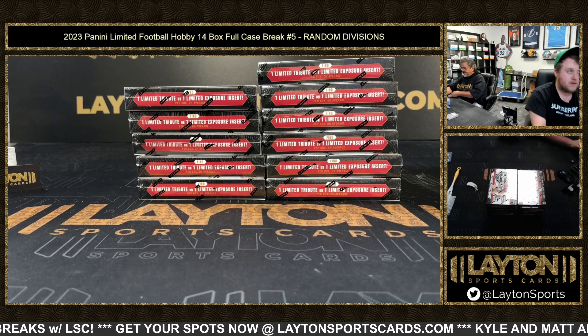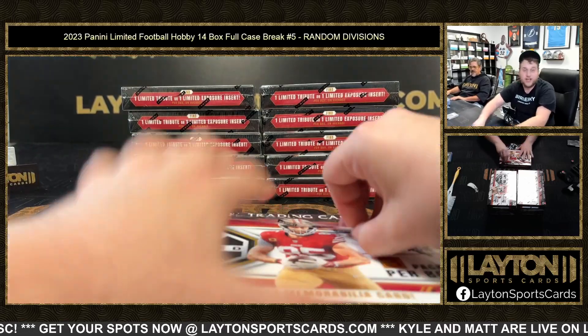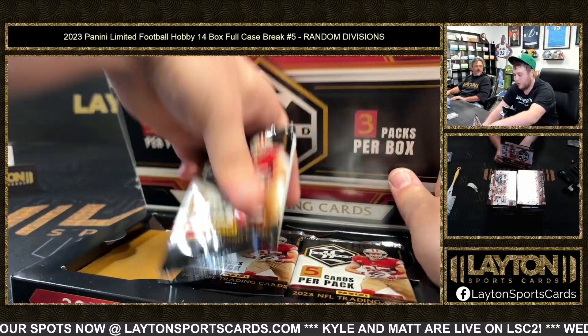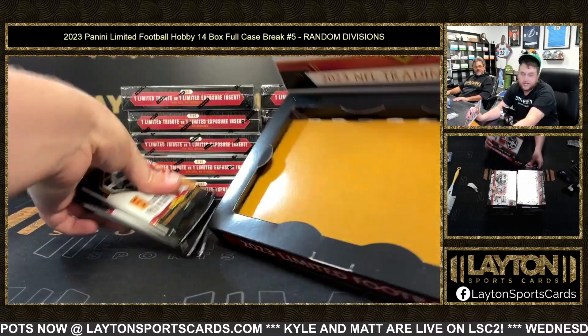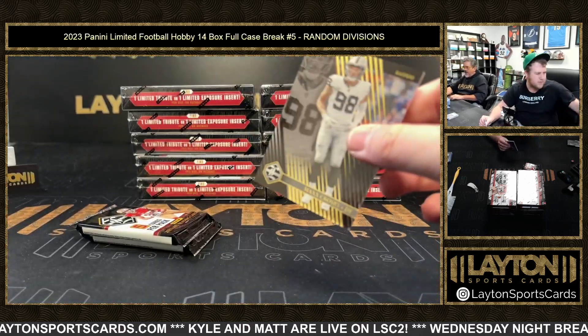Leaf Vivid Baseball — pulled some nice cards out of it. Pulled a /101 Ethan Holiday — he's the younger Holiday brother, yes he is. Pulled a really nice triple of Churio, Wilkin, and one other Brewer prospect.